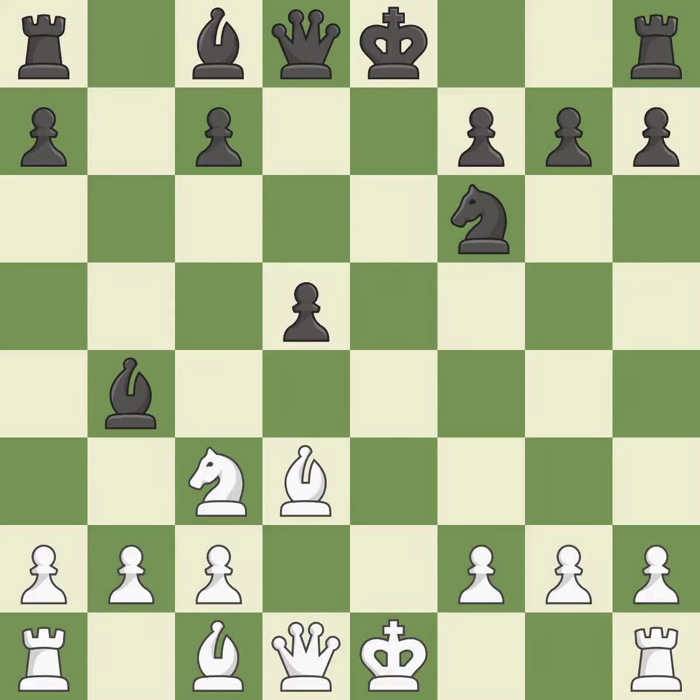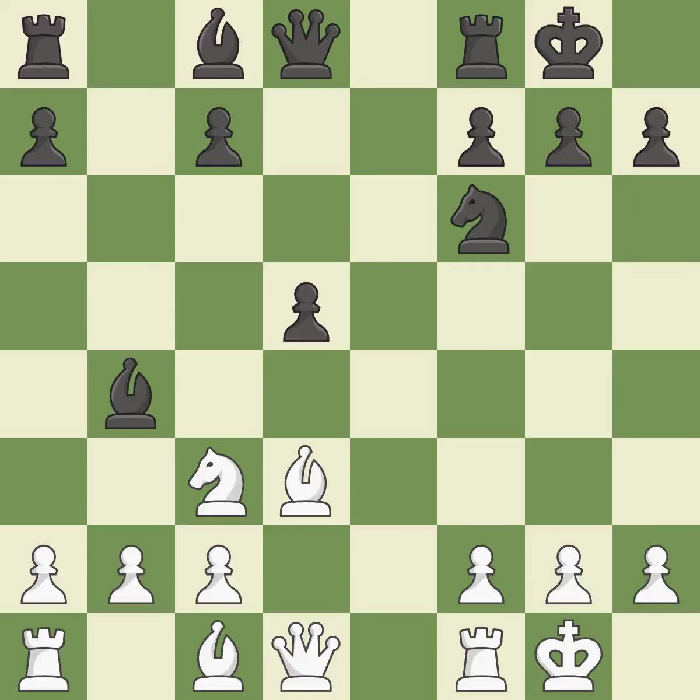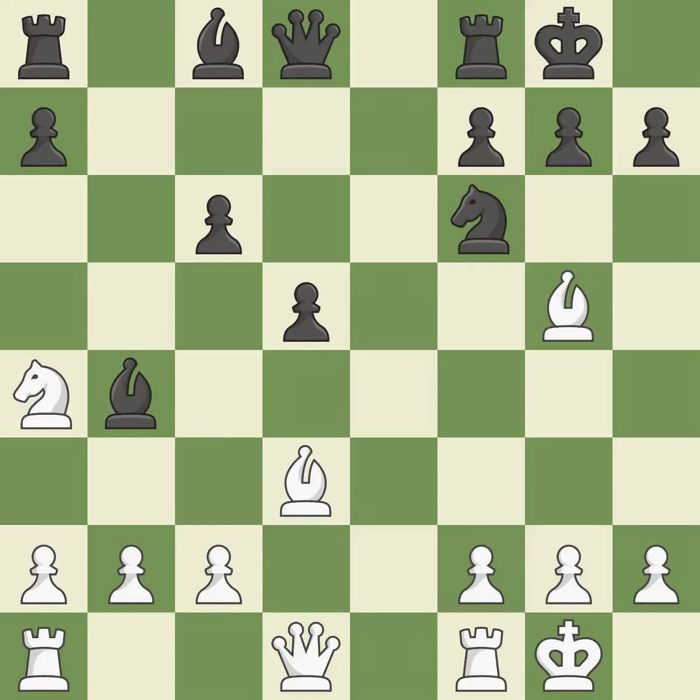Nxd5 recaptures the pawn, undoubles Black's c-pawns, and controls the e4 square. Castling gets the king out of the center and activates the rook. Bg5 develops the bishop and pins the knight on f6. When c6 is played, the d5 pawn is supported and the queen can grow on the queenside.